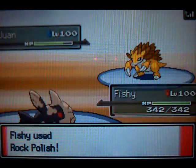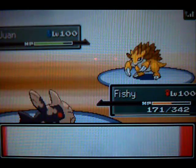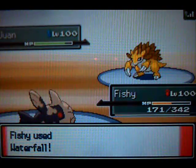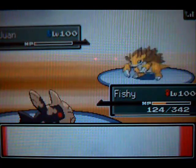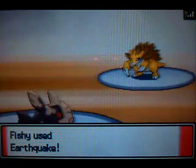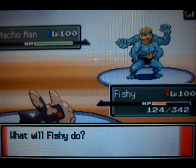Now I'm going to go for Rock Polish on Relicanth and he goes for Super Fang. I probably should have just gone for Waterfall, which probably would have killed. I go for Waterfall hoping it does kill, but unfortunately he lives with like 1 or 2 HP and is able to knock off my Life Orb, which really sucks because I wanted to finish this match sooner.